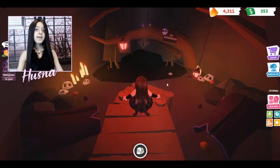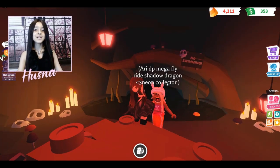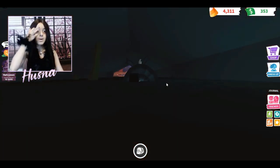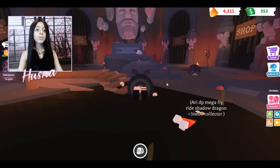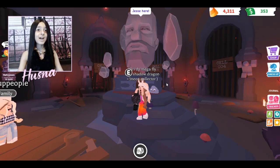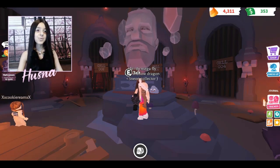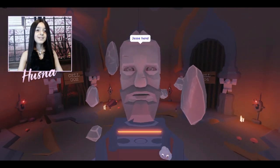Once you go through the door, a screen comes up and it says 'no swimming.' My friend Ari joined and said it's her. So it says no swimming — there's a sign here. Sorry, I have a bit of lag on Roblox.